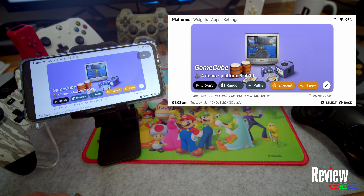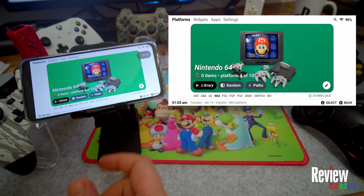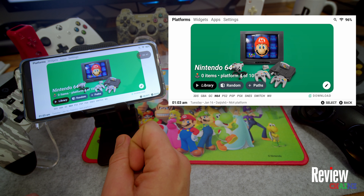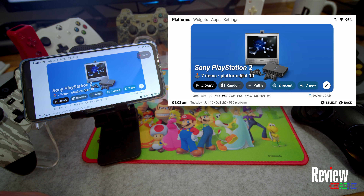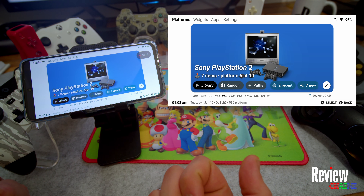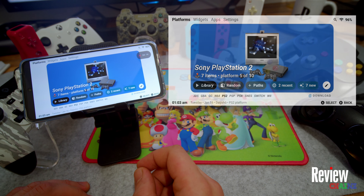One great addition: whichever controller you connect via Bluetooth works great for playing. You can also connect via USB OTG cable. Once everything is set up, if you want to play Nintendo 64, PlayStation 2, or PlayStation 1 with a friend, you can connect two controllers and play locally on your phone at the same time. You can also connect your phone to a big screen and play just like a console - I'll make videos on that in the future.